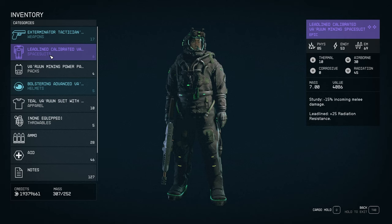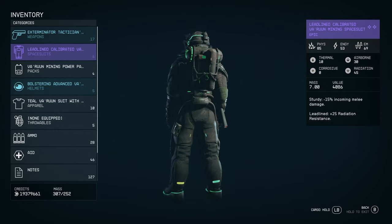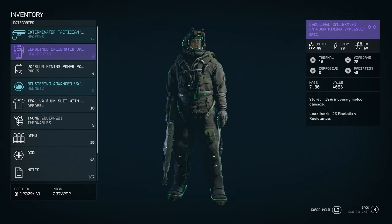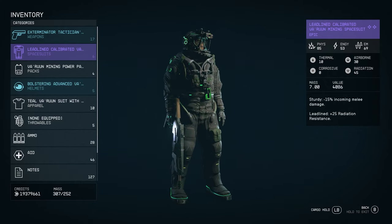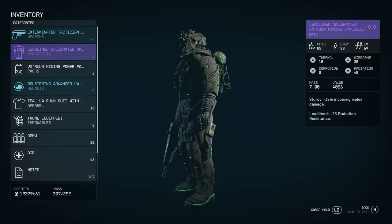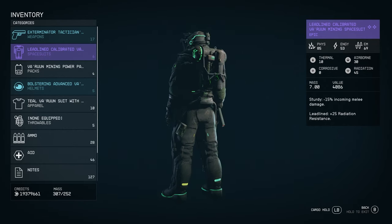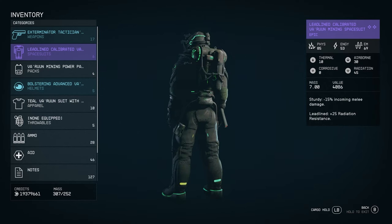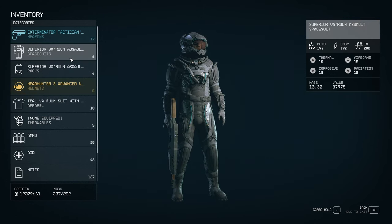Now let's go into the new spacesuits. First up is the Varun Mining Spacesuit — it's similar to the regular mining spacesuit but with a different color scheme and green neon toxic accents. I definitely like this look more than the regular one. It's an entire set: booster pack, helmet, and spacesuit.